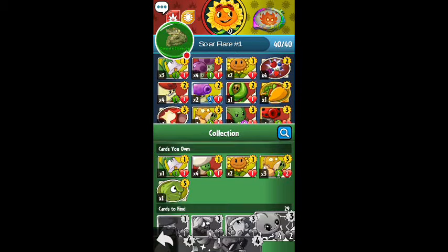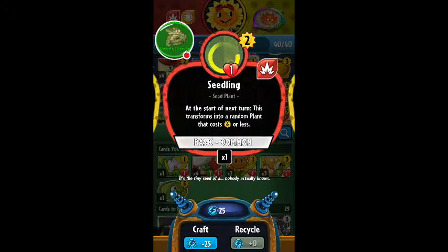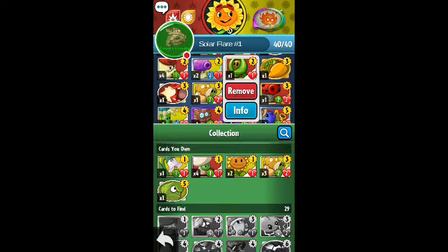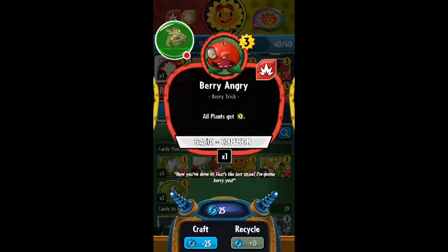I don't think I've got any other new plants to actually show you. Actually, yeah I do — I got this seedling here. You guys have probably seen this before. It costs two sun, one attack, one health. At the start of the next turn, it transforms into a random plant costing six sun or less — so it could be completely random. I've only got one of those at the moment. This one here I got — very angry, that's a very good one. Three sun, and all plants get plus two attack.